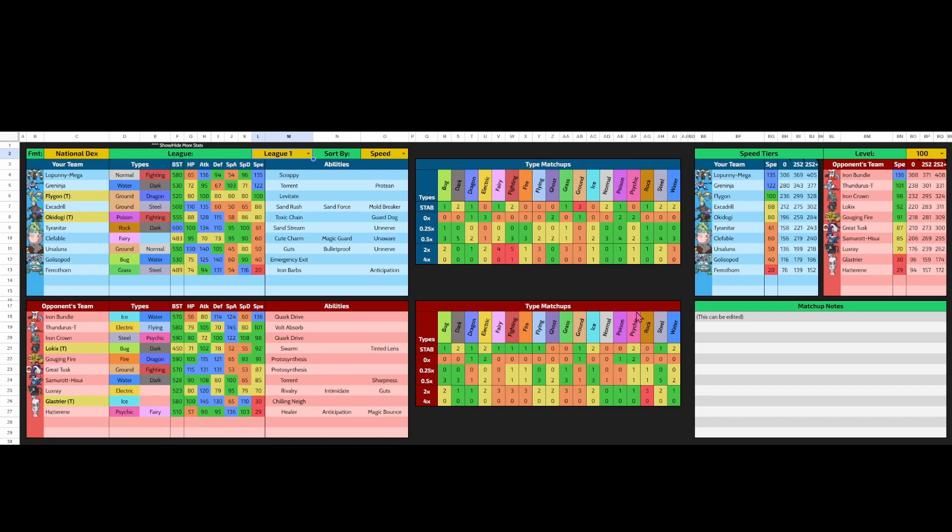We got Samurott, a very good Spike Setter. It hits quite hard — it could take out my Tyranitar, Excadrill, and Ursaluna. At the same time, I have Fighting-types that could literally just tear that thing up. So while it is a really good Spike Setter and Entry Hazard setter in general, I definitely have ways to beat it up.